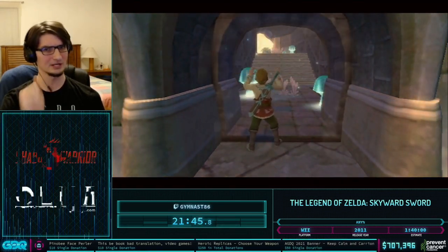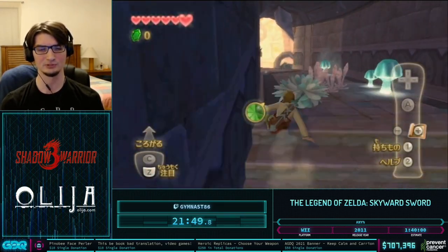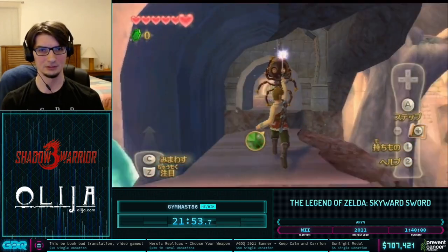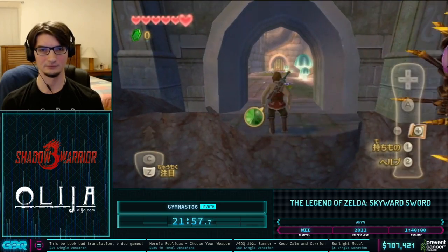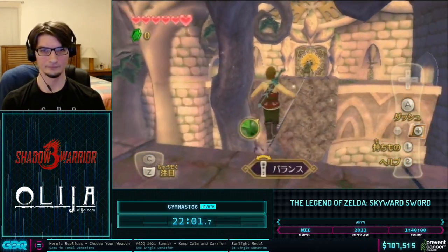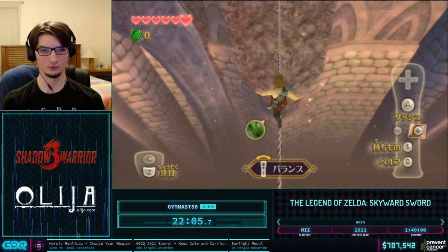We do have to go into this room and then immediately go back out, though, because nothing inside the Skyview Temple loads properly when you do a reverse bitwarp. If you just change rooms and go back in, that will be fine. We needed it for the rope — otherwise we couldn't get to the boss and the boss key.